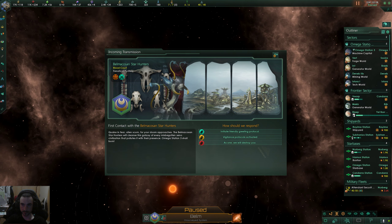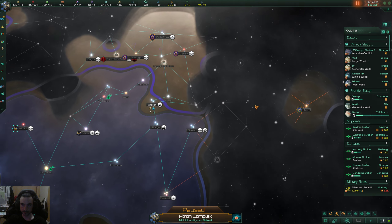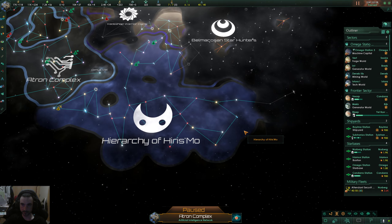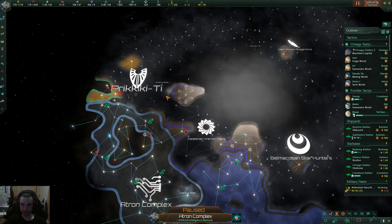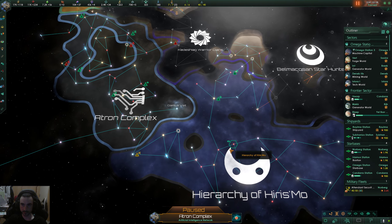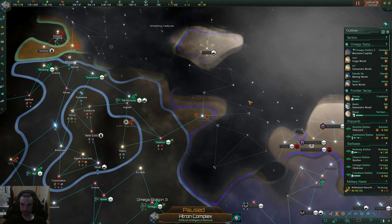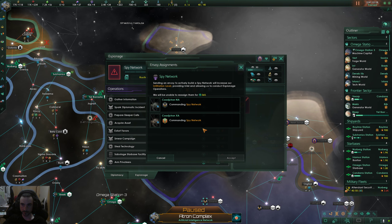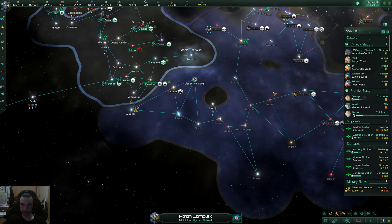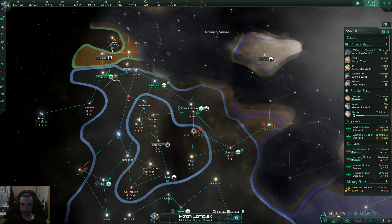They have a ruined megastructure, an orbital ring — not nothing special. These guys are actually pretty large. I thought I was big but their borders are pretty chunky over here. If they've got those guys next to them I don't think I need to worry about them. Moving my spy over here to see what information I can get. Curious how big they are — I know these guys are stronger than me. Maybe these fanatical purifiers will keep them busy so I can focus on the ones on my border.